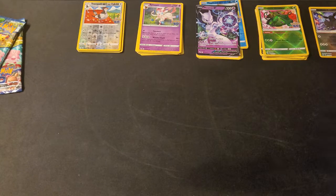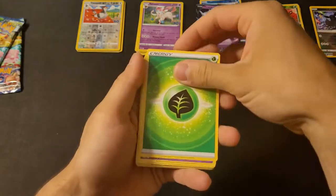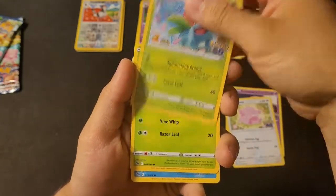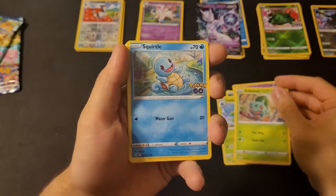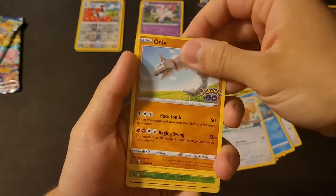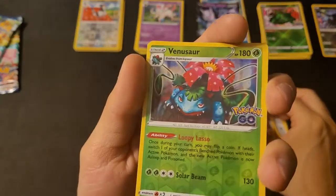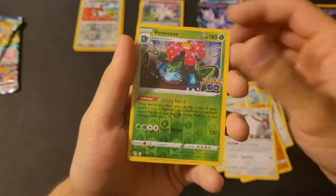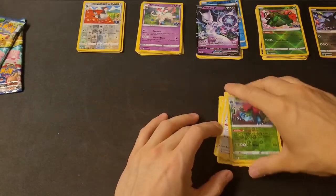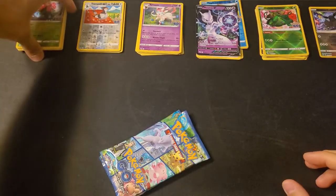We're getting a lot of starter evolutions and starters in general. We don't have the Radiant Blastoise yet — I might have it but we do have a regular Blastoise which I'll take. Any type of Charizard would be very awesome — I've never pulled a Charizard of any sort. Energy card, Lunatone, Chansey, Ivysaur, Bulbasaur — very fitting, now we just need a Venusaur. Squirtle, Bibarel, Bidoof, Onix. We got a reverse holo Venusaur and a holo Tyranitar — nice!